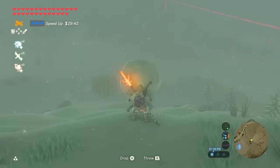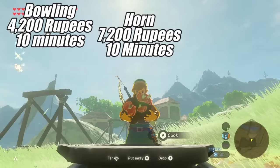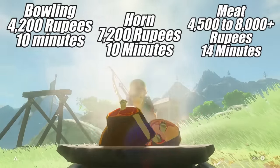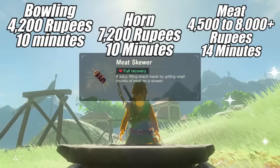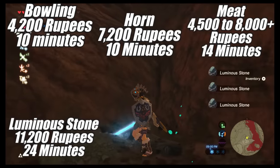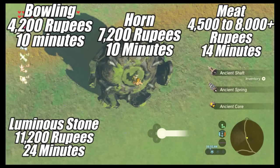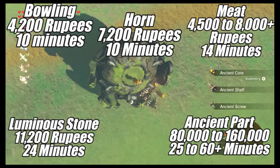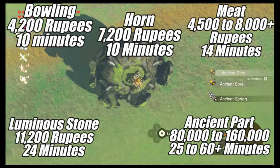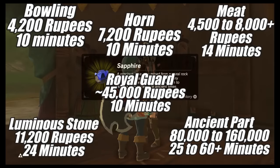In summary: Bowling can get you 4,200 rupees in 10 minutes. Horn farming can get you 7,200 rupees in 10 minutes. For meat farming, cooking is definitely better than roasting and you can get between 4,500 to 8,000 rupees or more depending on what meat you get. For luminous stones, I got 11,200 rupees in 24 minutes. For ancient part farming, you can get 80,000 to 160,000 rupees selling all ancient parts, but it can take anywhere between 25 minutes to more than an hour. For royal guard trading, you can get about 45,000 rupees in 10 minutes.